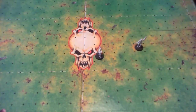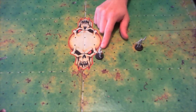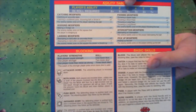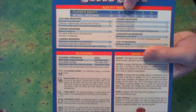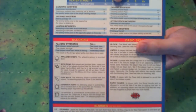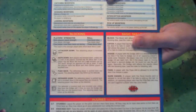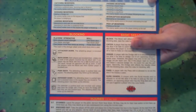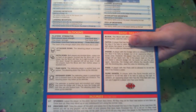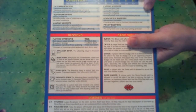Having determined the range of our throw, it is now time to see whether that throw will land on target. For that you need to know the player's agility — in this case my thrower has an agility of 3, which gives a basic result of 4-plus needed for success. As with most agility rolls there are modifiers: the passing modifiers are range-based. Throwing a quick pass gives you a plus 1, and this gets harder the further you throw — a long bomb gives a minus 2 modifier on your roll.